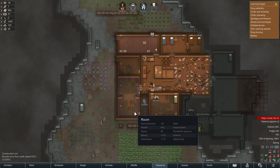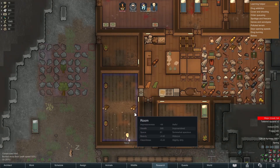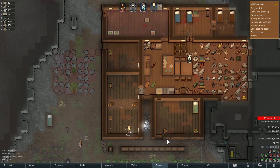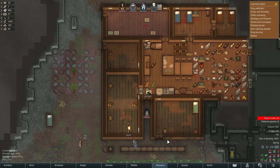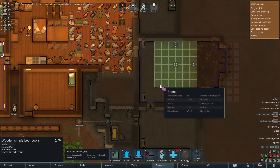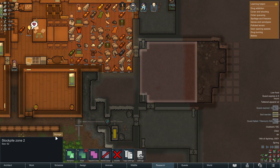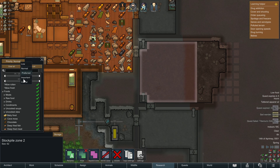A lovely new person joined us - Ranch. They've got an exceptional crafting skill which helps a lot and they're quite a good builder, so we could start actually building up the base. I'm slowly thinking about moving into the mountainside, since it's probably going to be safer.